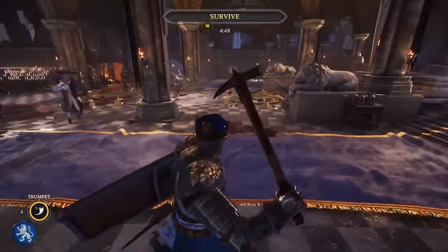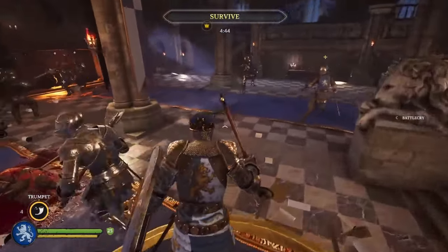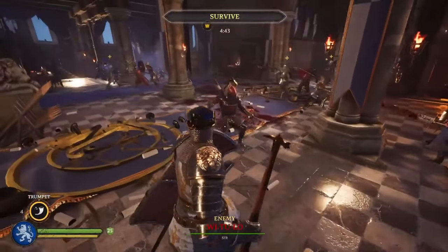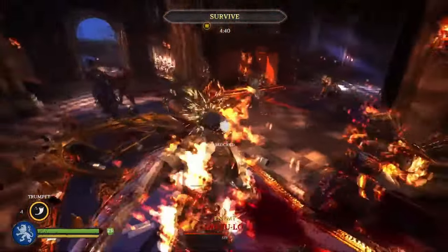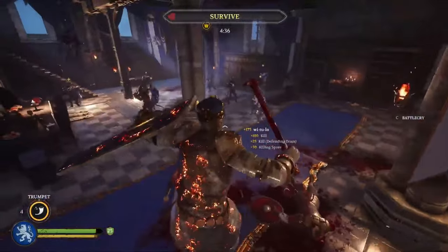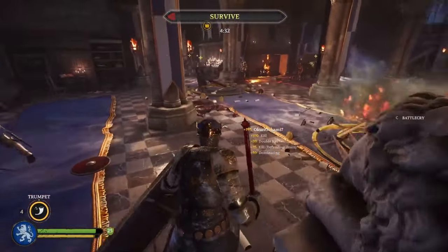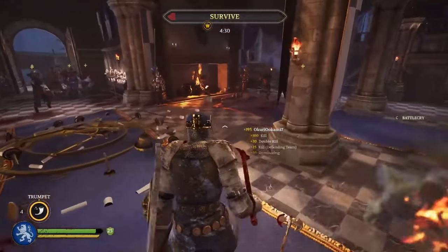You have to go fight with your team, because if you think about it you're the best player on your team since you got the high score. If you let your team do all the work, they're missing out on their best player. You can't sit in the back.